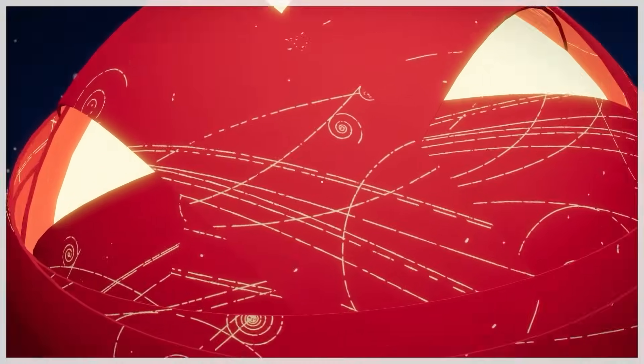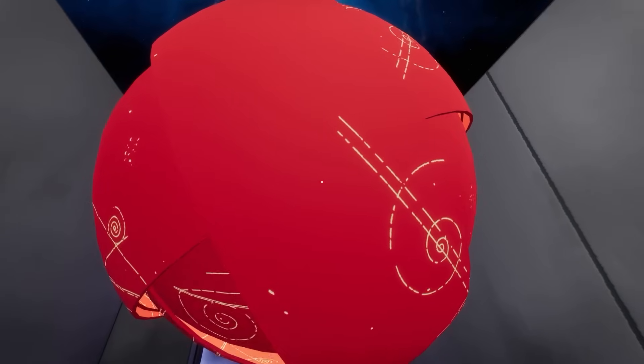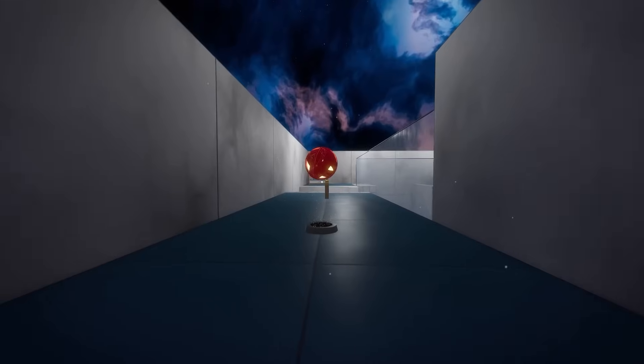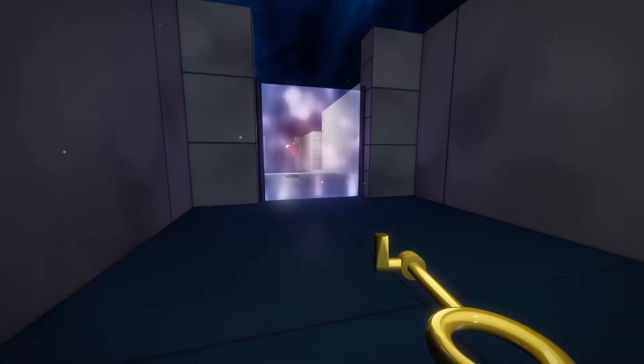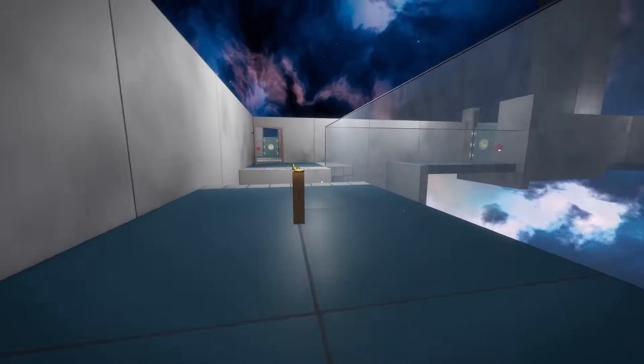So we now zoom up to that platform, zoom right in, look at these textures - they're so textury. What is that? Some sort of... is it like portal? Like it dissolves anything in my hand? Let me just see if I try and run away with this key - yeah, it disappears and ends up back on there. OK, that's good to know.